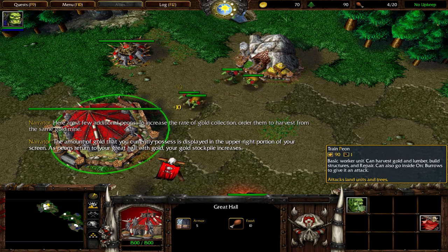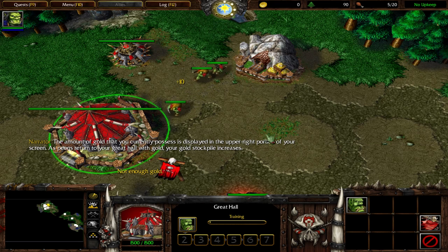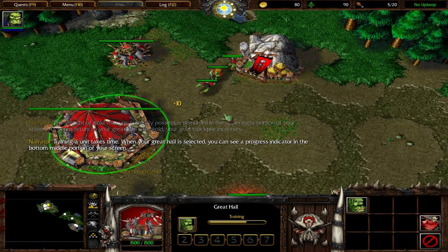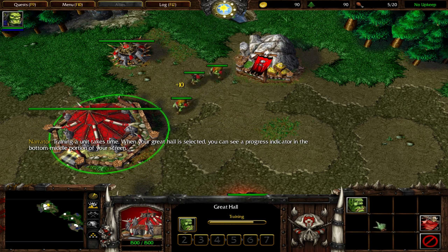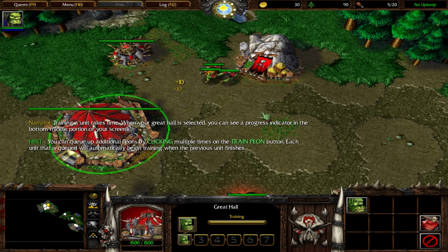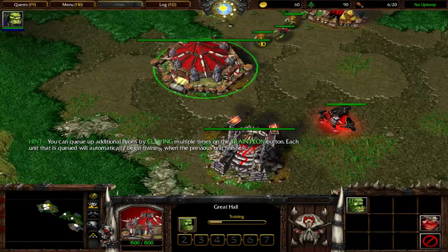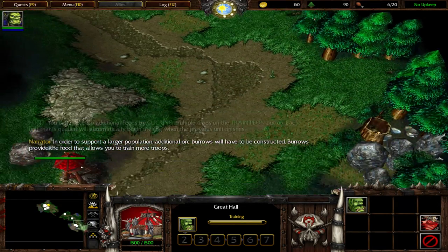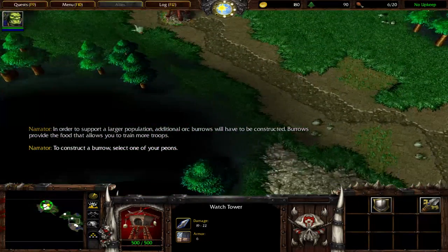The amount of gold that you currently possess is displayed in the upper right portion of your screen. As peons return to your great hall with gold, your gold stockpile increases. Training a unit takes time. When your great hall is selected, you can see a progress indicator in the bottom middle portion of your screen. So he just went to the gold mine. In order to support a larger population, additional orc burrows will have to be constructed. Burrows provide the food that allows you to train more troops. To construct a burrow, select one of your peons.